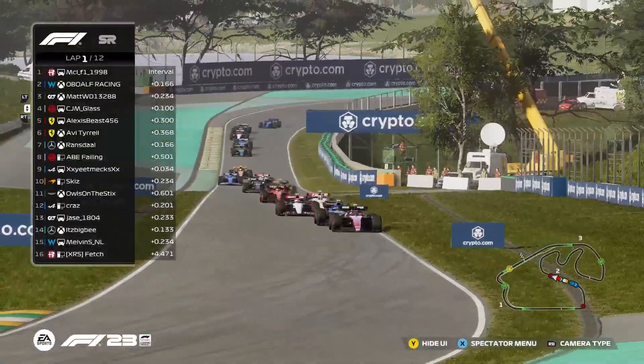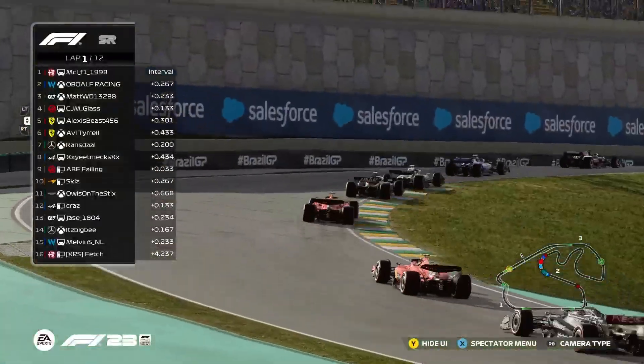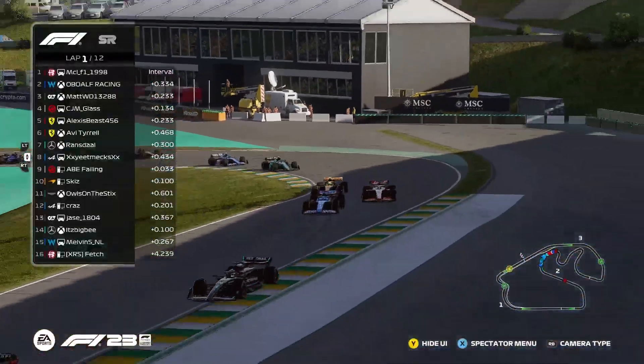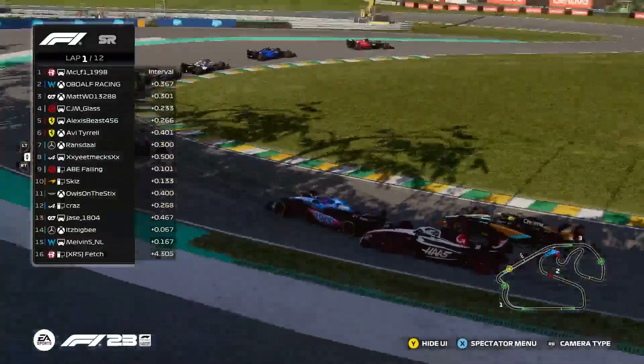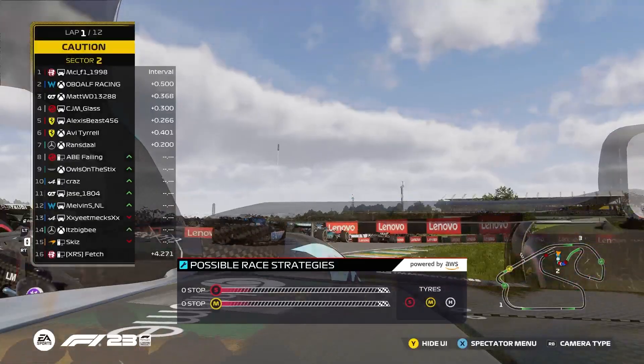Both Ferraris now in P5 and P6. Fetch possibly caught up in the incident with one of the two. Ransdale P7. Yeet making a move for P8 on Phelan. Skiz looking for a move now — that is a bit of a sketchy dive bomb.